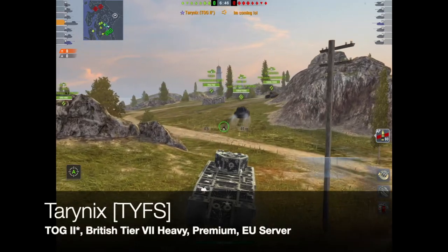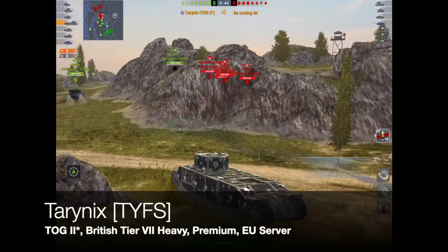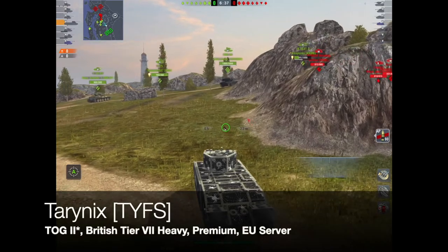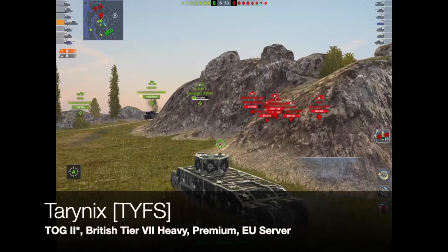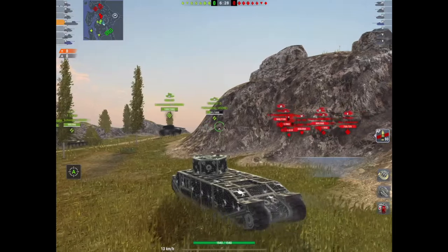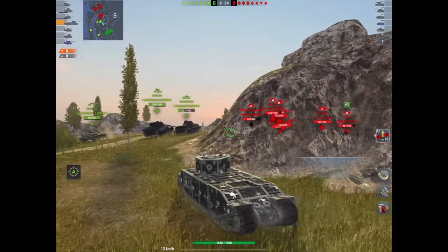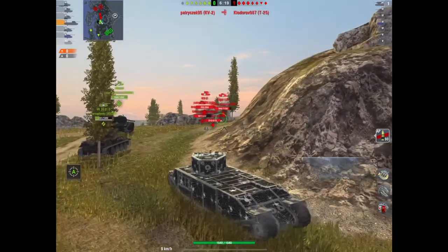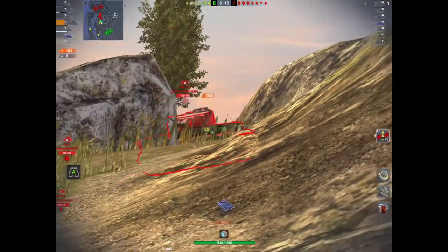First off the bat, we've got Taranix of the clan TYFS rolling out in the TOG II — HMS Toggington — the British tier 7 heavy tank. It's a premium tank here on the EU server, and the TOG II is in the stores as we speak. I love the TOG — good old HMS Toggington.